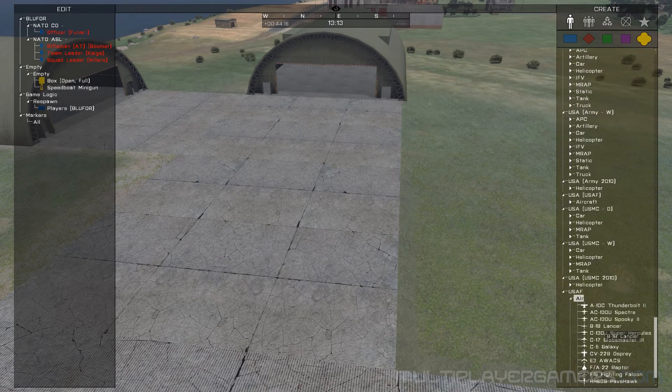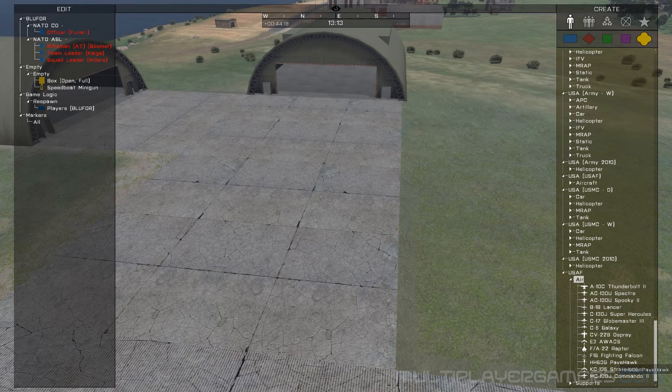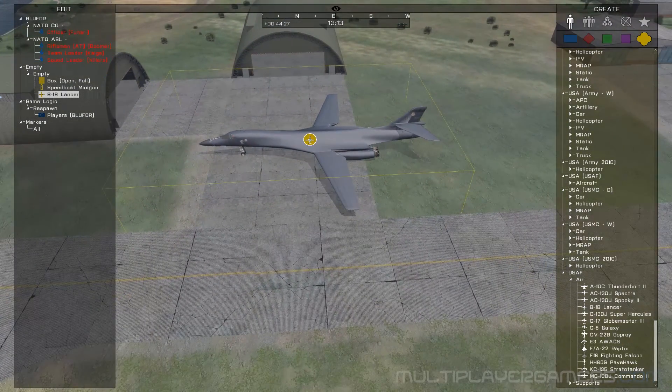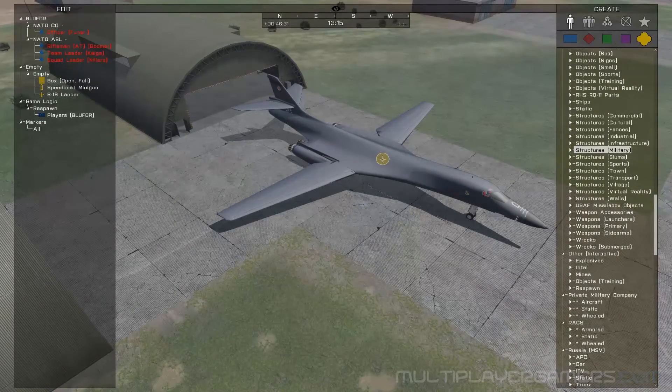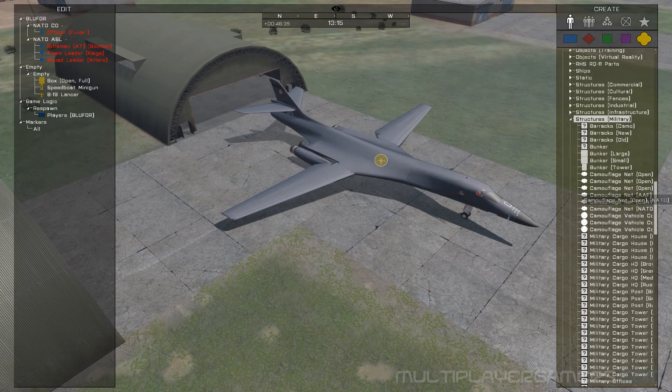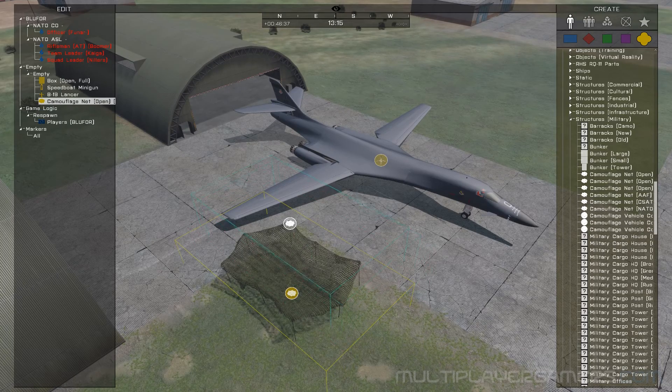The weapon we're going to be working with is actually going to be the Lancer. Yeah, we'll use the Lancer — Lancer's perfect. We're going to put some camouflage netting around it.